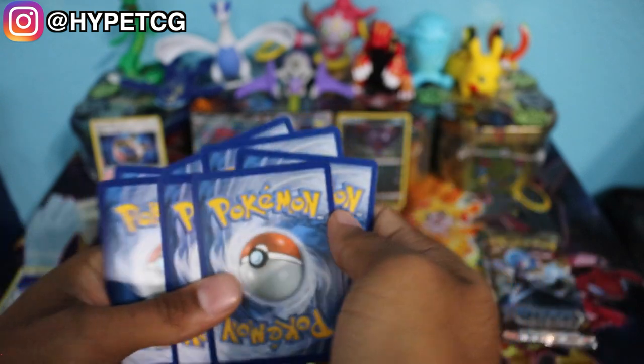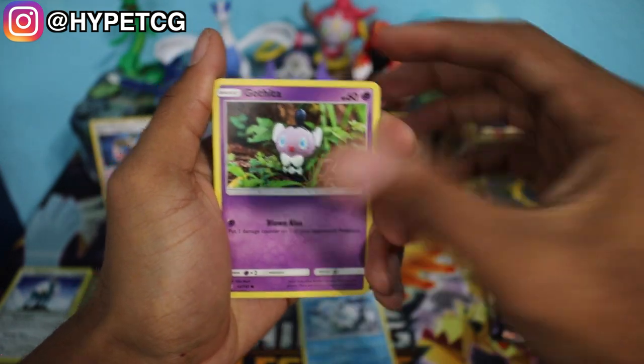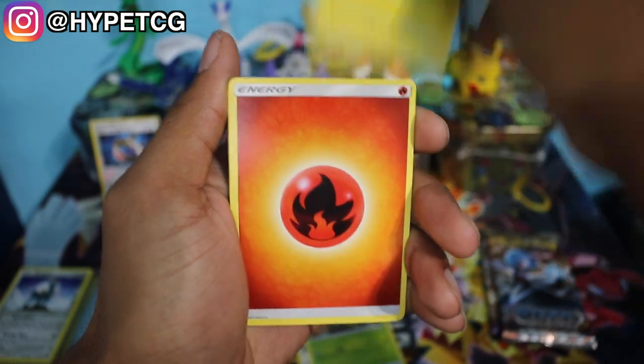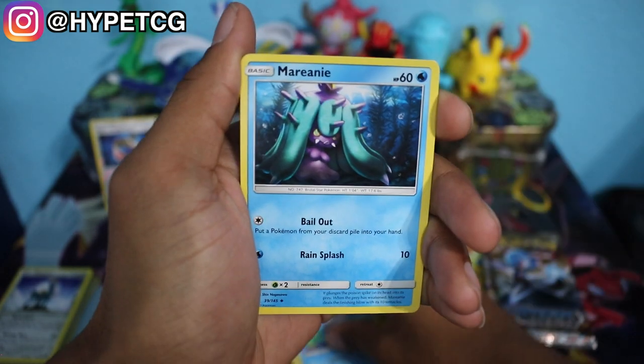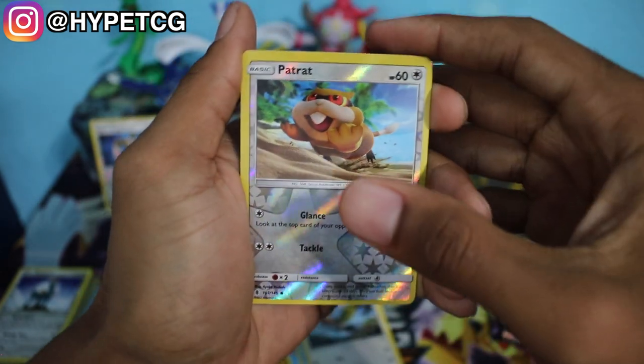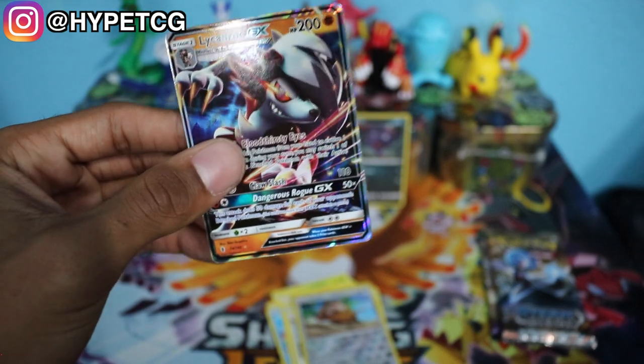Moving on to another Guardians Rising booster pack — hopefully we can pull something out of this one. In this pack we have an Alolan Vulpix, Garbodor, Chansey, Petilil, Helioptile, Fire Energy, Alolan Marowak, Marinette, Fletchinder, a Rattata Reverse Holo common, and a Lycanroc GX — very nice! I will definitely take a Lycanroc GX right there.